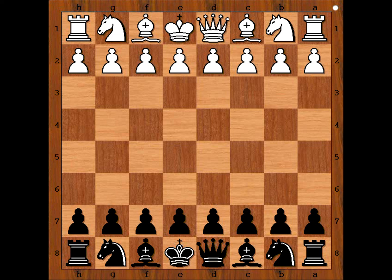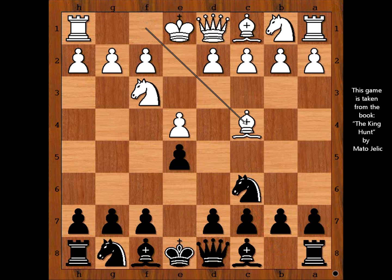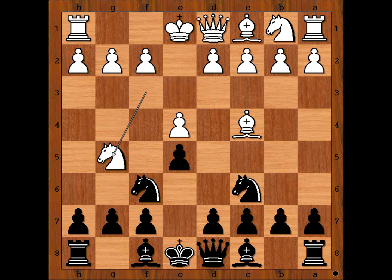Donald McMurray had the white pieces and he started with e4. Kuzman played e5, knight to f3, knight to c6 — Italian opening, Two Knights Defense. Knight to g5, attacking the pawn on f7, going for the Lolly attack.